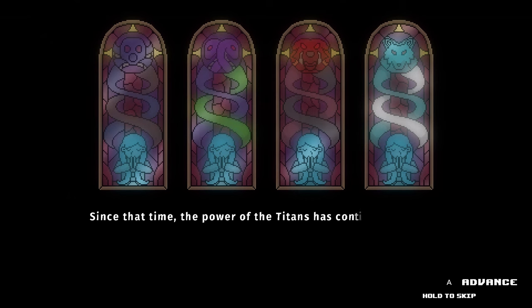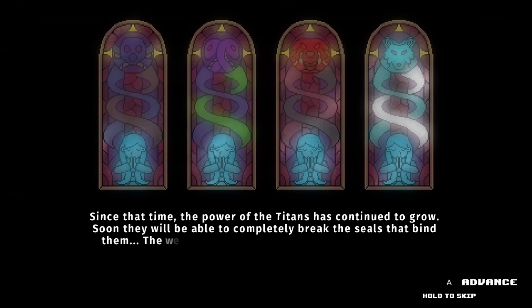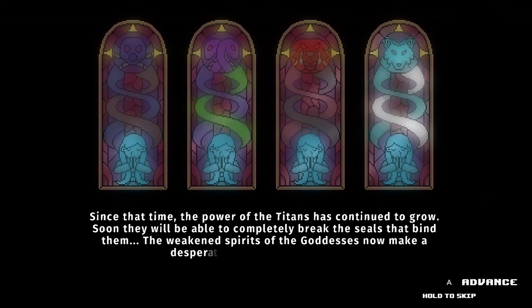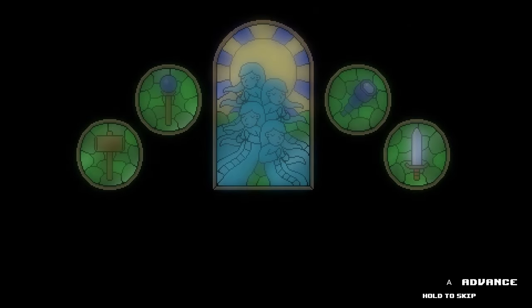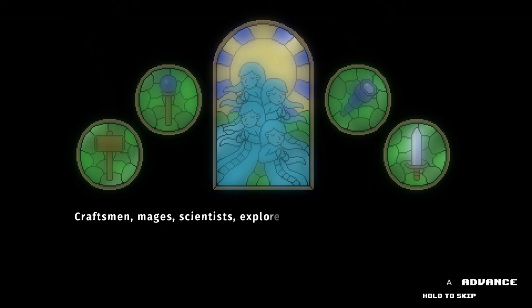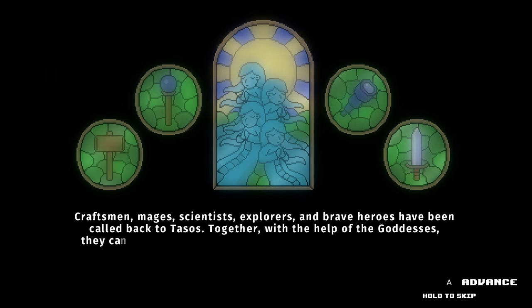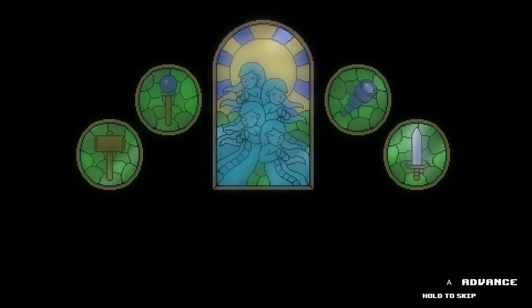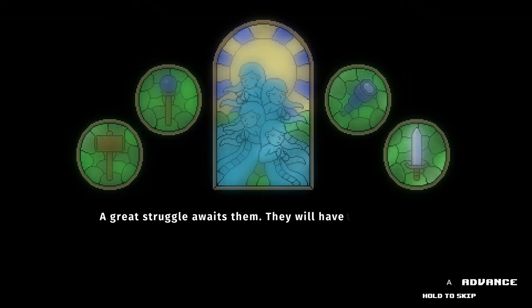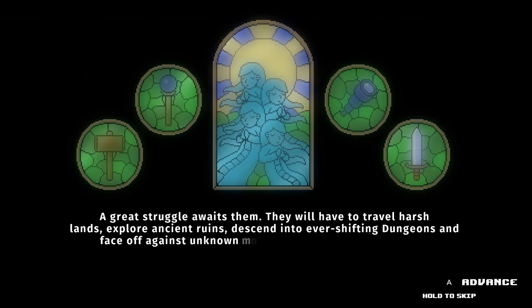The power of the titans had continued to grow because the goddesses aren't here anymore. I love that this is all on one random island in the middle of the ocean — it's like, hey, do you want to go to Tezos? Nah, I hear the titans are unleashed. The most mythical of the Marshall Islands. Craftsmen, mages, scientists, explorers, and brave heroes have been called back to Tezos to claim the Elden Ring and become lord of the lands between. I'm kidding. So — restore balance once again, take out the titans of Tezos. That's kind of fun to say.